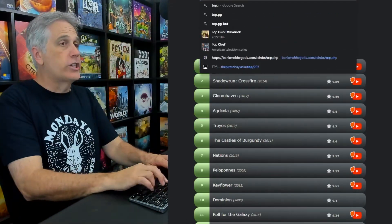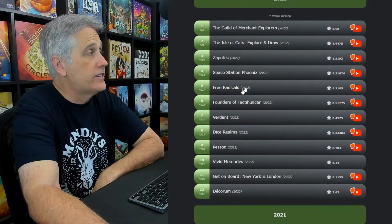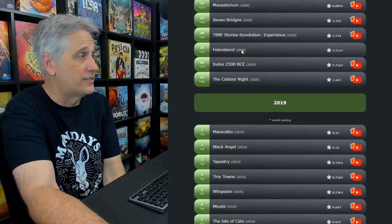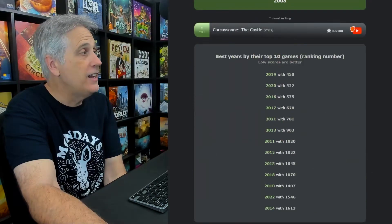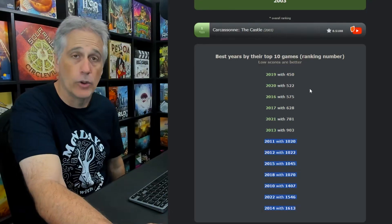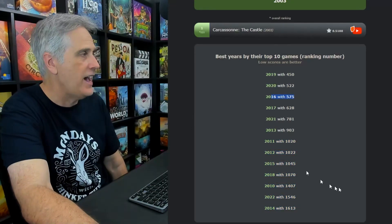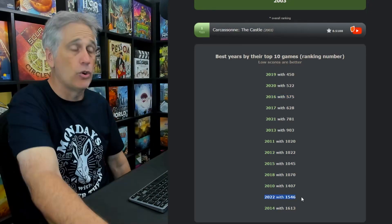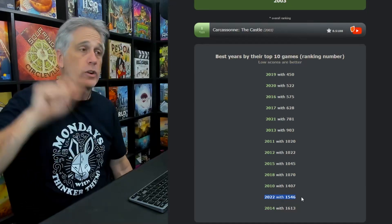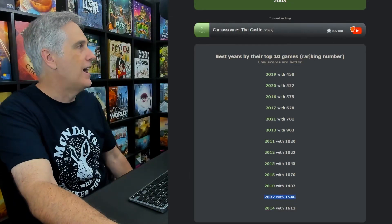I'm going to announce it for the first time ever: if you go to top.rado.com, you go to the same list in a different format broken down by year. Here's my top games of 2022, here's my top games of 2020 — same thing, and it's just awesome. If you scroll all the way to the bottom, here's how the last decade or so ranks. Currently, based on my top 10 games of the year, 2019 is the greatest year for board games based on the rankings I gave to the 10 best games of 2019. And 2020 is the next best.